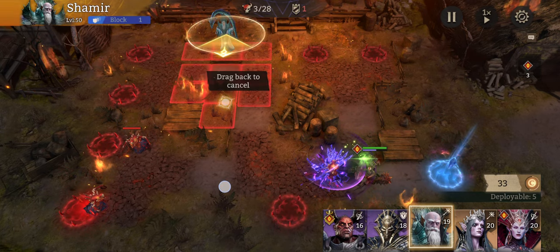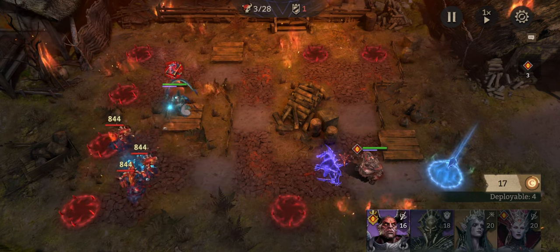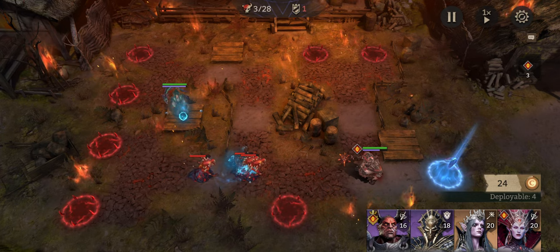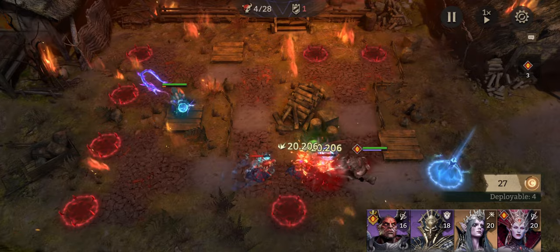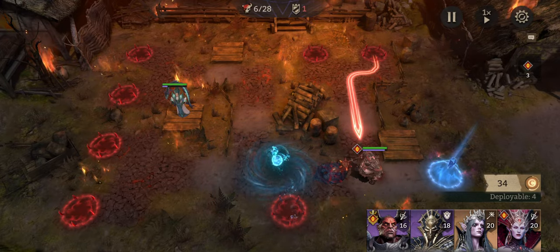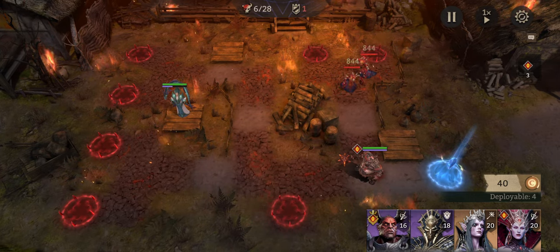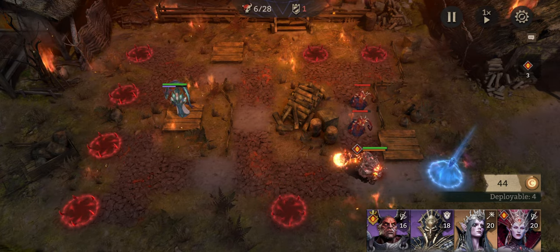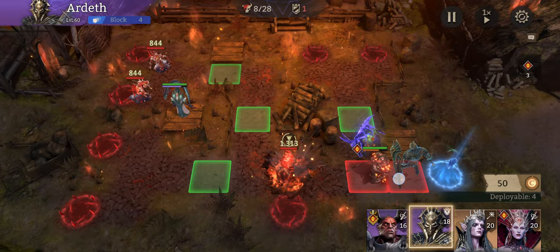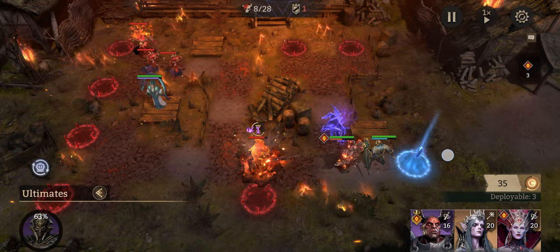We're going to put Shamir right here — he always gets made fun of, that's why we're putting him right there, because there's a chance his ultimate will land right there. Then I'm going to put Ardeth right there just because I have him set up to block four people.